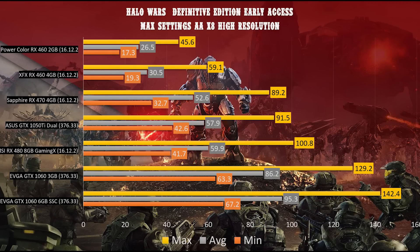Remember, all of this is at 4K. With the RX 460 2 GB — around a $99 card — we had a minimum FPS of 17.3, an average of 26.5, and a max of 45.6. Dropping to 1080p makes the game perfectly playable on every card. Moving to the RX 460 4 GB, we get a minimum of 19.3, an average of 30.5, and a max of 59.1.